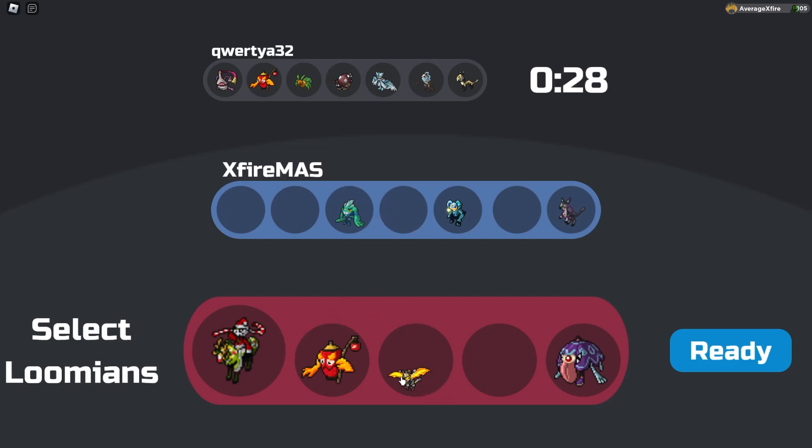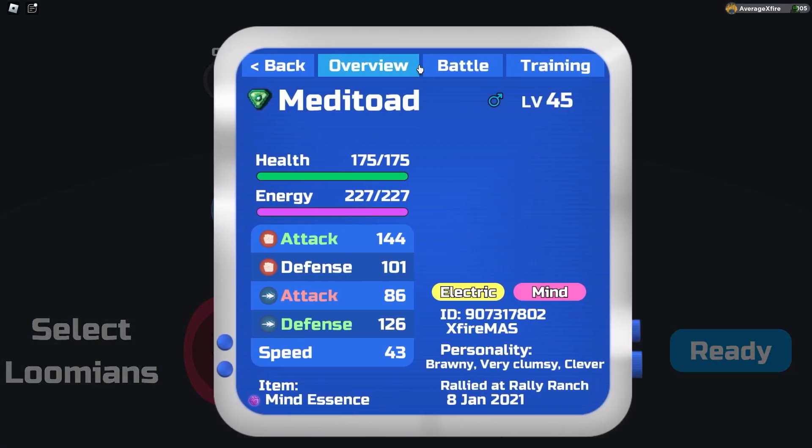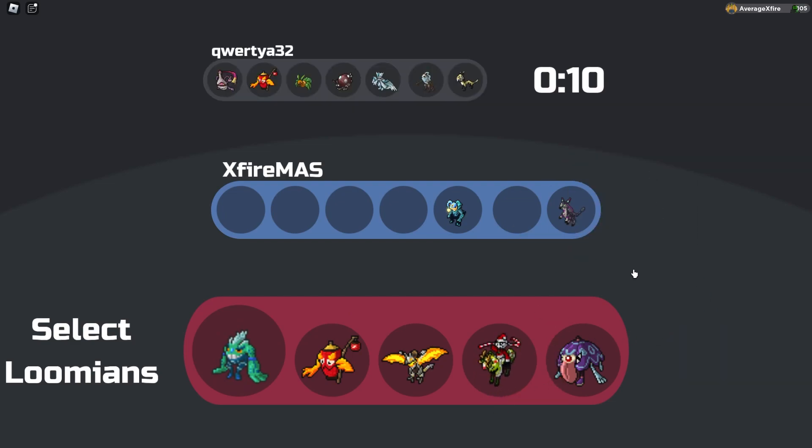We're gonna bring Gargolem Speed. And what will be the best thing we can bring here? Maybe Meta Toad — maybe Meta Toad would be a good option. In fact, I think Meta Toad lead might actually be really good here, because we can honestly just Taze anything here.